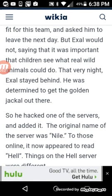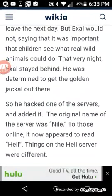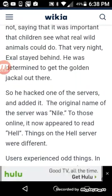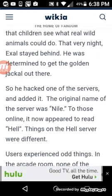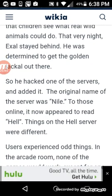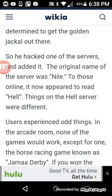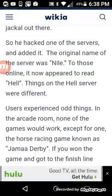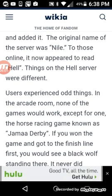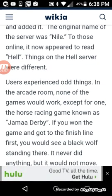They decided that perhaps he was not fit for the team and asked him to leave the next day. But Exo would not, saying it was important that children see what real wild animals could do. That very night, Exo stayed behind, determined to get the golden jackal out there. So he hacked one of the servers and added it. Because the original name of the server was Nile, to those online it now appeared to read 'hell.'